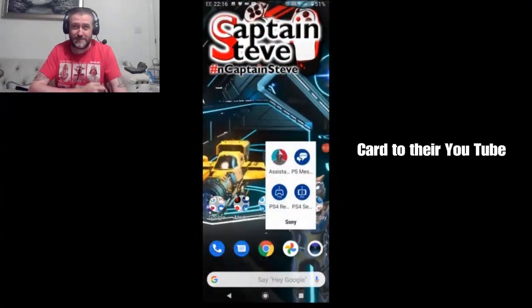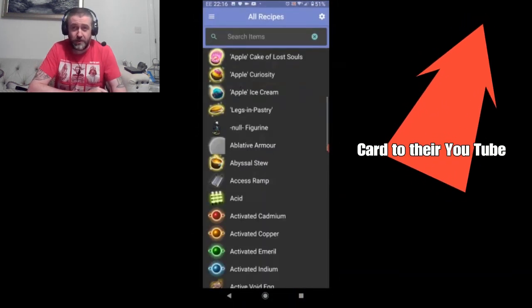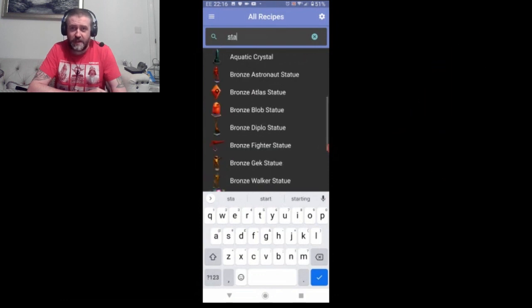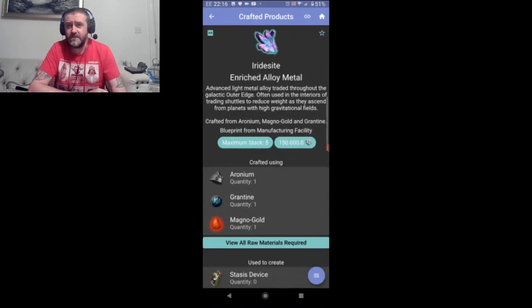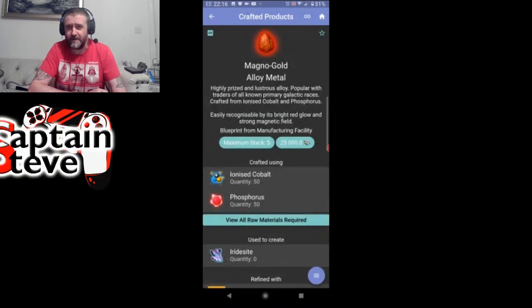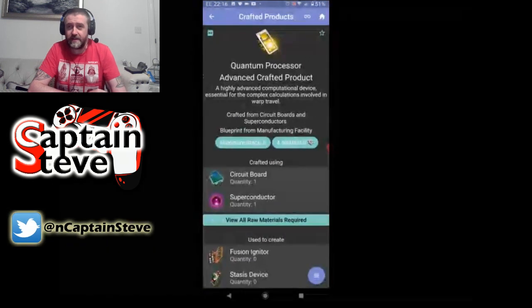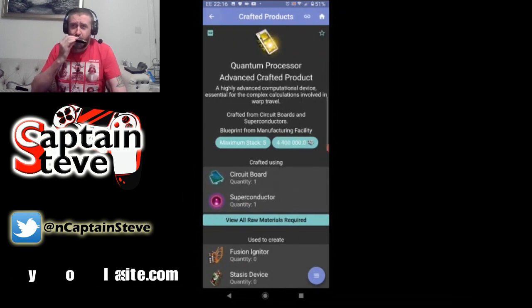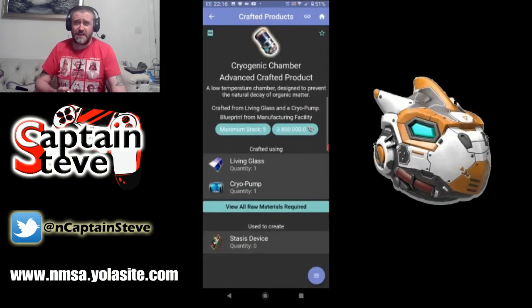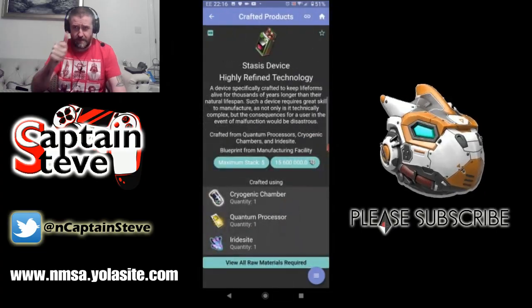Second important announcement — this is the No Man's Sky Assistant app. You don't have to put anything into your memory — you just fire up the app, type in what you're looking for, so stasis devices in this case, and up it comes with all the ingredients you need for stasis devices. It's freaking sneaky. This is available on iOS and also Android — the link is in the video description. Stasis devices guide complete. See you later, bye bye.